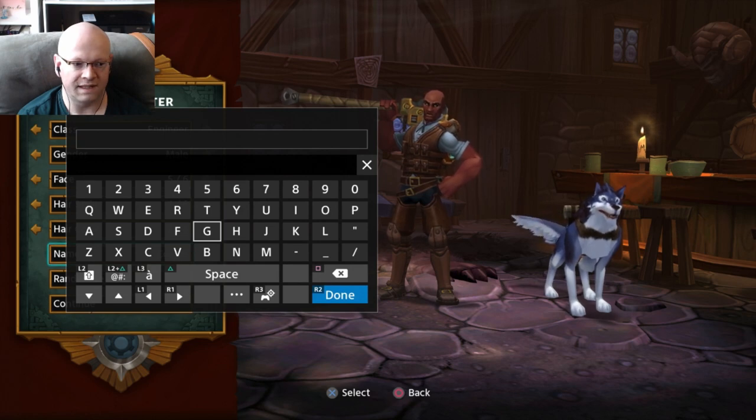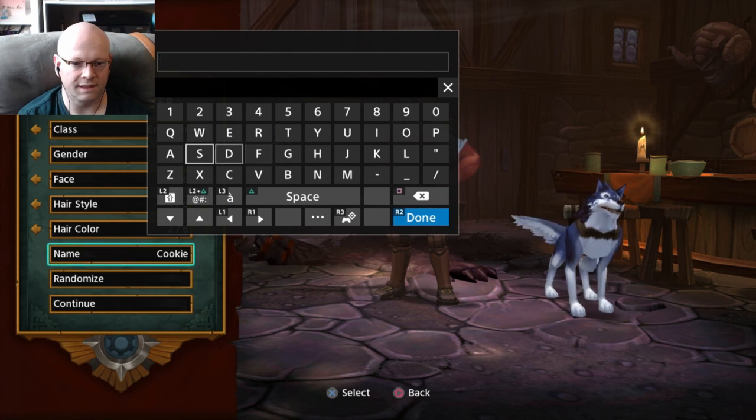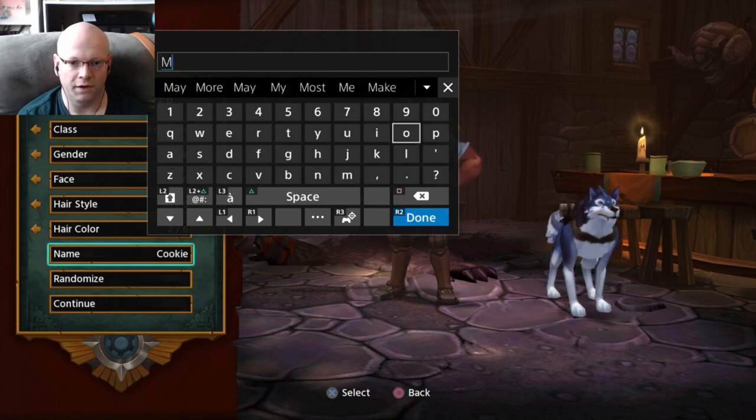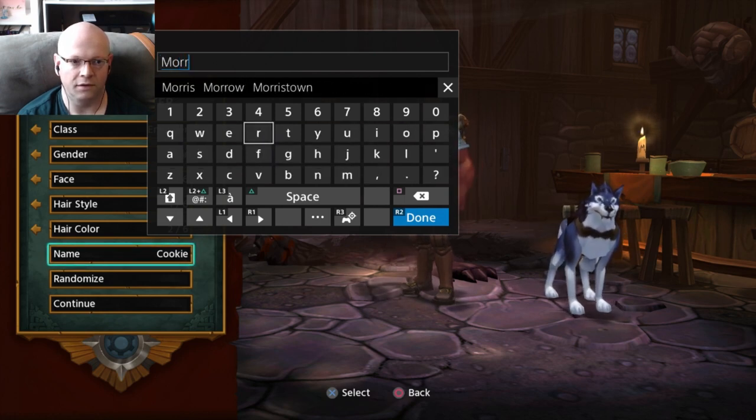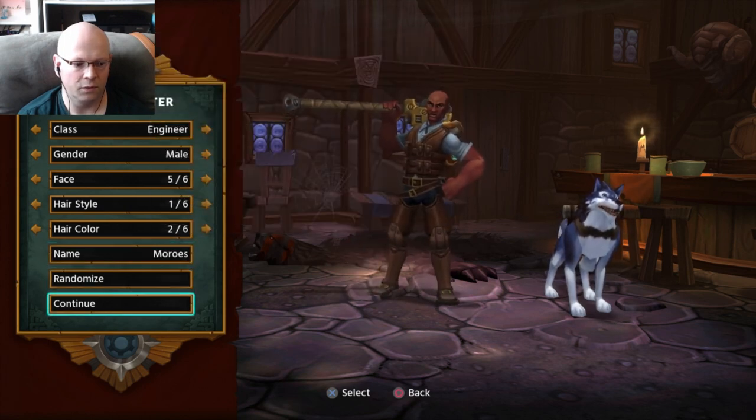So I don't want facial hair, and I want to be bald. I'm either going to be this guy or this guy. I'm looking at this guy - he looks good. Whose name is that? Cookie - is that the name of my wolf, or is that me? Either way, we're going to go with that.